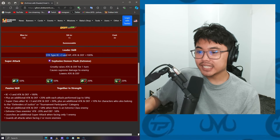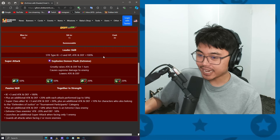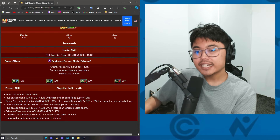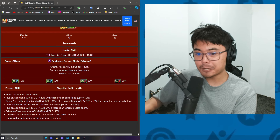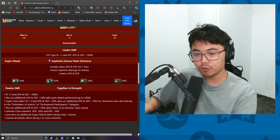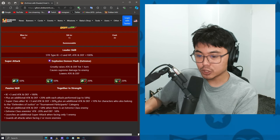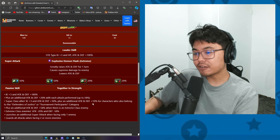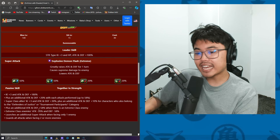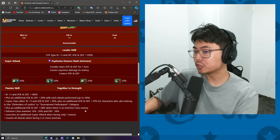With his EZA, he's now an STR type leader for 3-key 100% stat boost. He greatly raises attack and defense for one turn and lowers attack and defense. He gets 3-key attack and defense 180%, with additional attack and defense 20% with each attack performed, up to 58%. Superclass allies get 3-key and 30% support, and an additional attack and defense 10% for those that belong in Defenders of Justice or Tournament Participants. He has an additional attack and defense 58% when there's an extreme class enemy, which is good.